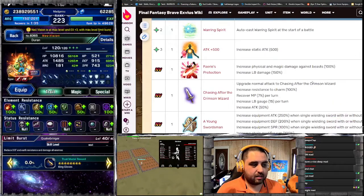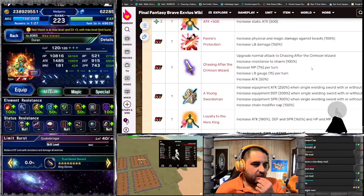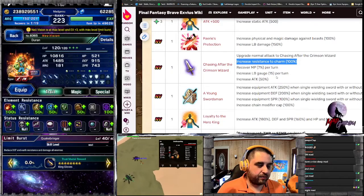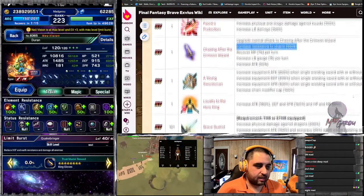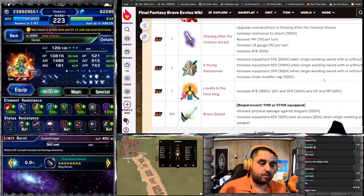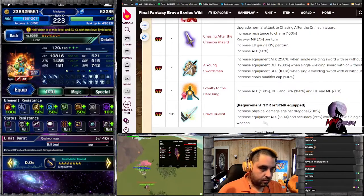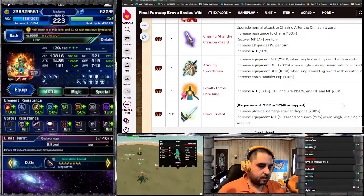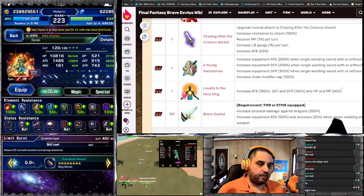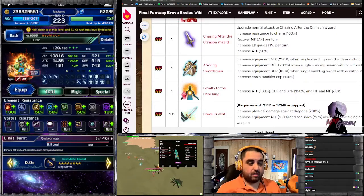EX3 gives 500 attack. He has 60 limit burst and gives more beast damage overall. One thing I like is that he has 100% resistance to charm if you use his TMR or STMR. He has LB gauge fill of 15 per turn and decent attack. He has very large equipment SPR and increases his chain mount fire cap by 100% with single wield — and with a shield too if you're using him as a tank. He truly, truly hates dragons, gaining another 150% when single-wielding any weapon, and already comes with his STMR equipped at 400% true double hand.